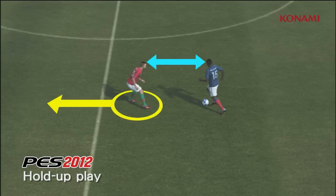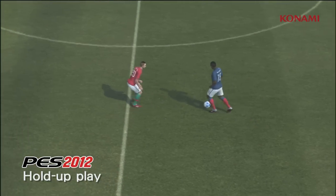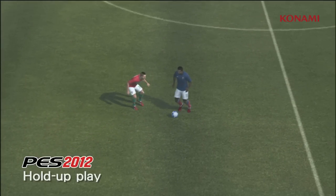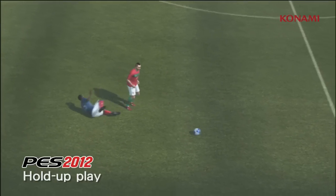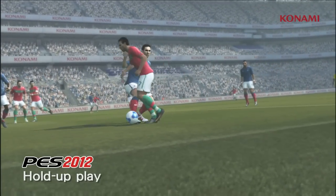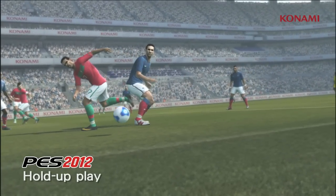if the defender should carry on with hold up play or tackle, according to the distance to the ball holder. Releasing the R2 button will send the player in for the tackle. The timing of the tackle is now key to great defending.